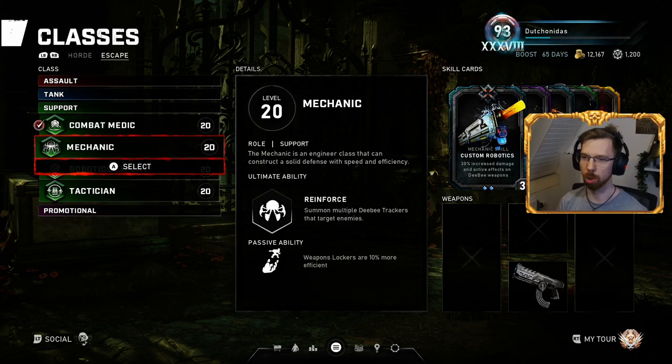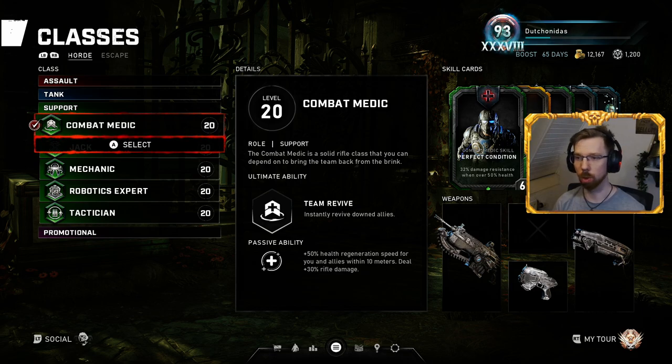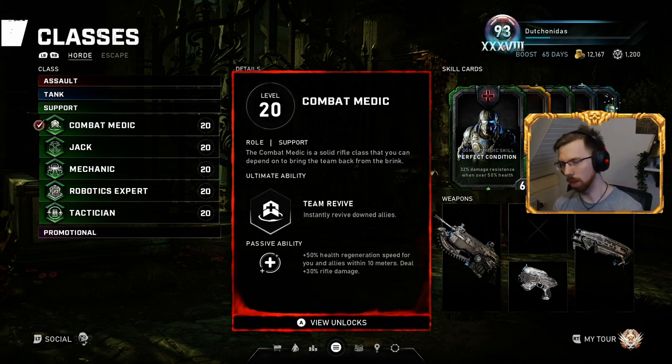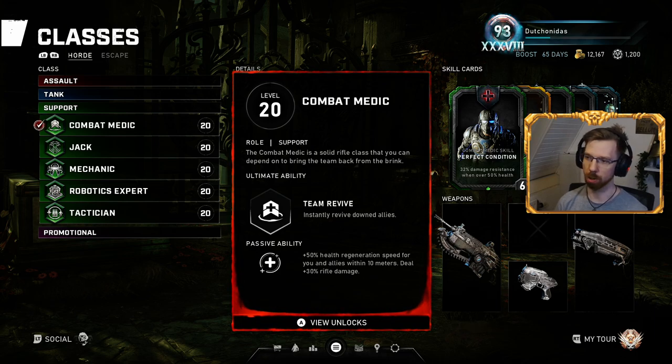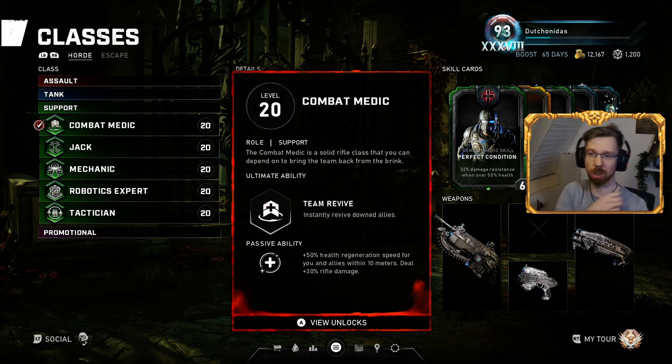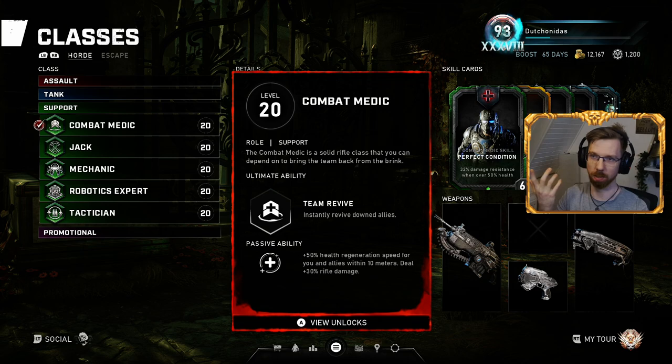For Combat Medic, I don't really tend to run Combat Medic for Horde — not because it's necessarily a bad class, but when you play Horde on either Master or Inconceivable you need damage dealers and a technician like a Mechanic or Robotics Expert. So most of the time Combat Medic kind of just falls off the boat because they either don't do enough damage or have no actual utility to help the team.